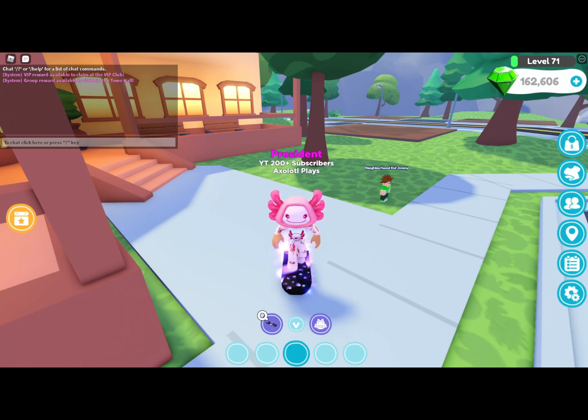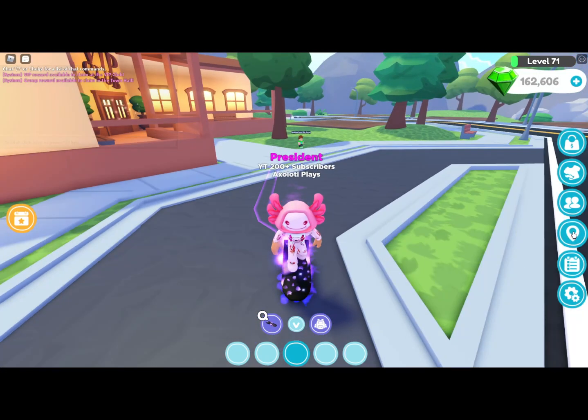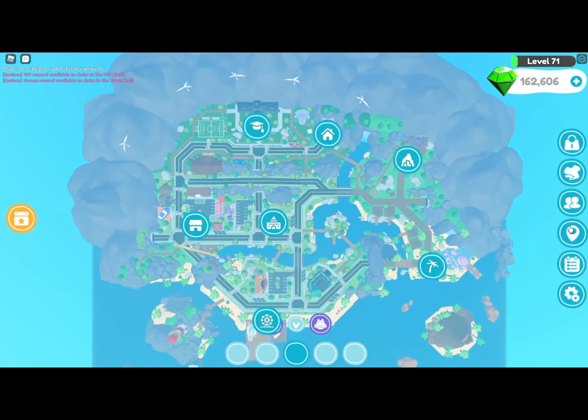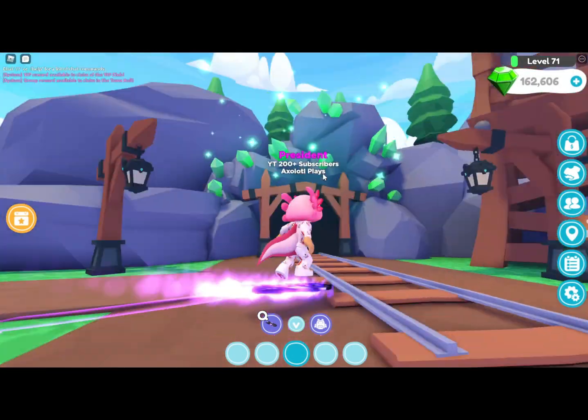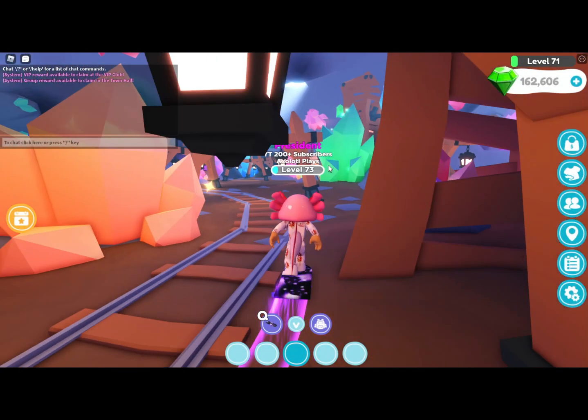If you don't know how to get to the mines, all you want to do is click on this little arrow icon and you want to go to Viridian Valley, which is like a mountain right over there. You should see a little cave with a bunch of emeralds — come over here and now you are in the mines.